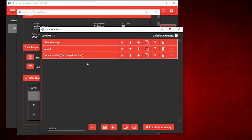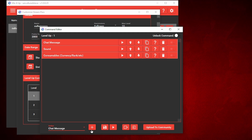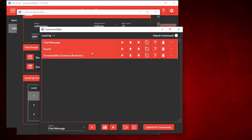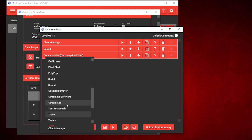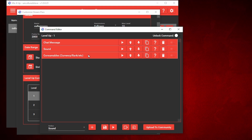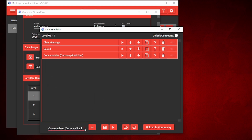To add all of these, go down to Actions. To add a chat message, go to Actions then Chat Message, click Add, and a new chat message will appear. For sound, go back to Actions, go to Sound, click the plus sign, and add your sound file from your computer — I downloaded mine from YouTube. For consumables, same process — go down to Actions and go to Consumables. If you don't have a currency system in Mix It Up, make sure you check out my tutorial on how to set one up. It's super simple and a fun way to have your viewers interact with your chat.